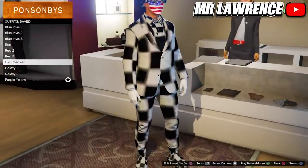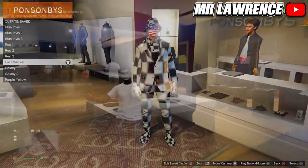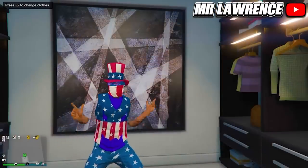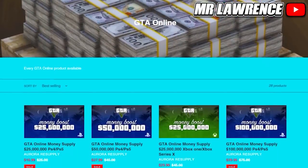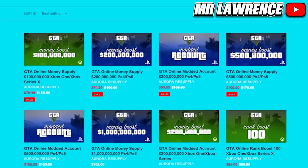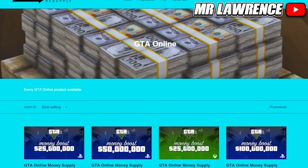Yo what's up guys, welcome back to my channel. My name is Mr. Lawrence and in today's video I will show you all the top clothing glitches in GTA 5 Online. The timestamps for each clothing glitch will be in the description below. Before we begin, check out Aurora Resupply — they provide multiple GTA services such as modded accounts, money and rank boost for all platforms. They are really fast and reliable, the link will be in the description below. Let's get straight into the video.